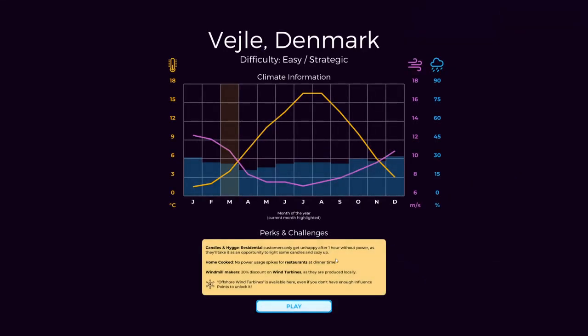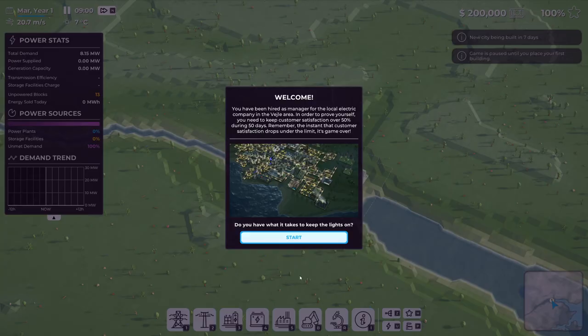We have a couple of perks: residential customers only get unhappy after one hour without power, no power usage spikes for restaurants at dinner time, and a 20% discount on wind turbines since they're produced locally. The objective: you've been hired as manager for the local electric company. You need to keep customer satisfaction over 50 during 50 days. The instant satisfaction drops under the limit, it's game over.